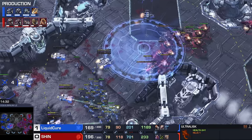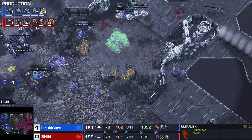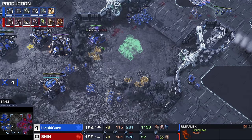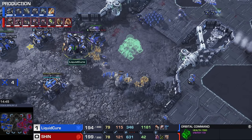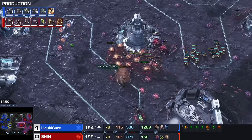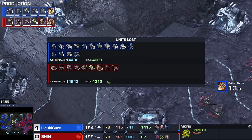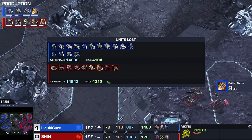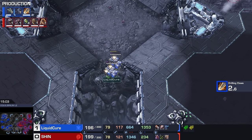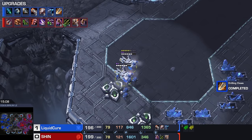Was that a good trade for the Zerg? Not really. It looked spectacular — it looked like he was breaking through — but there's plenty of Command Centers remaining to replace it. Maybe in isolation that fight wasn't so bad, but that was quite the commitment from Shin. Resources lost-wise at this point, pretty much even — slight advantage for the Terran, but nothing all too crazy. We're a little late on some of these upgrades.